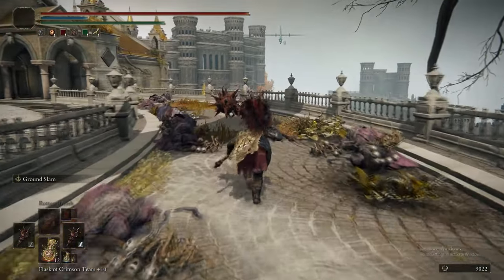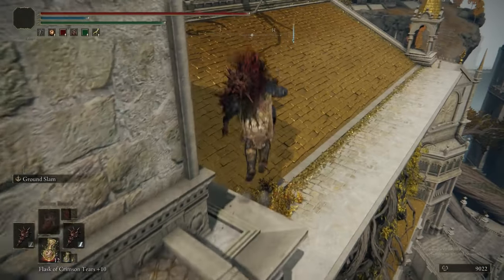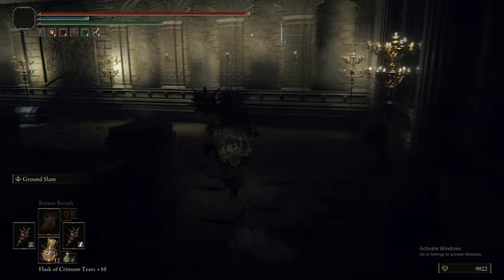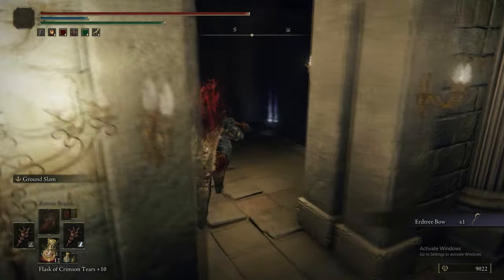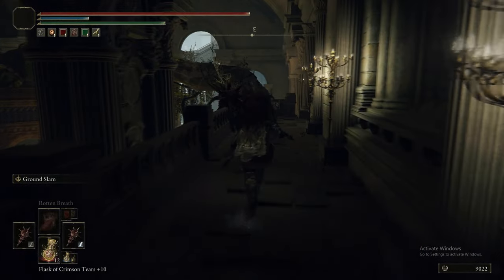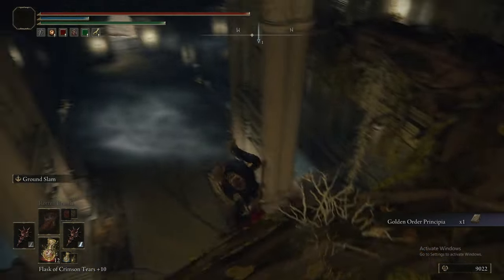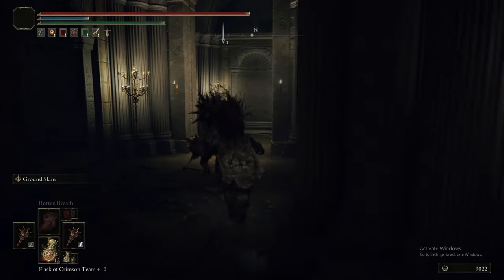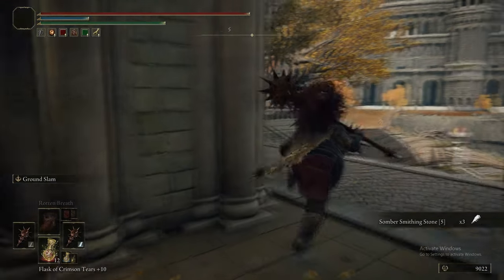Now we're heading back towards the Erdtree Sanctuary because there are some items to pick up on the top floor. One of which is kind of a pain to grab. The item is the Erdtree Bow - it has innate holy damage, so if you want a bow for killing Deathbirds, that's the tool. Some Celestial Dew here as well. This item up here looks like you wouldn't be able to grab it, but you can - just inch towards it so you don't fall off. That Golden Order Principia is going to come in handy a little later because there's an incantation we need from it to continue the Noble Goldmask's quest.